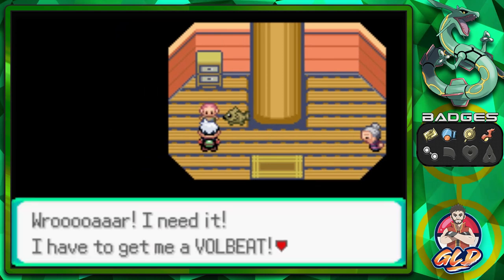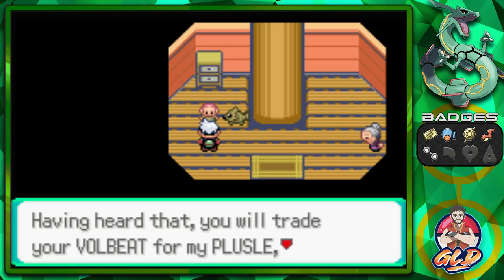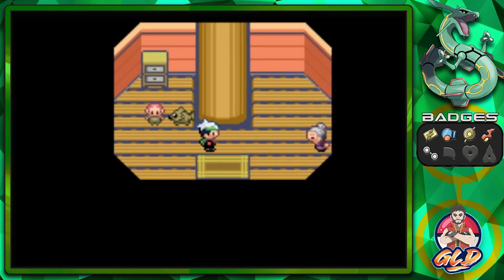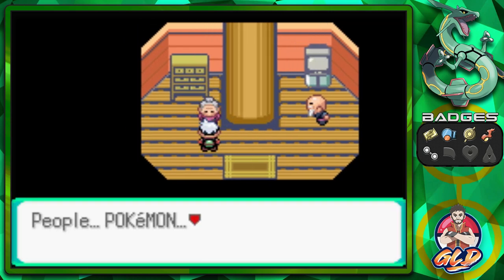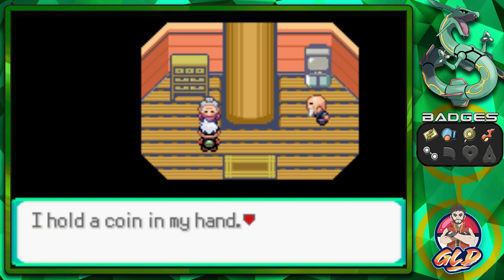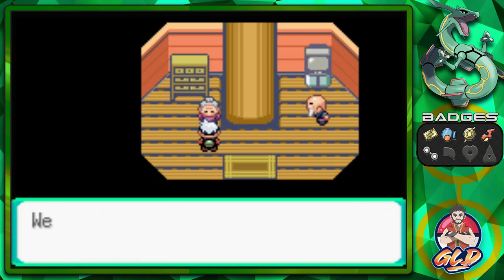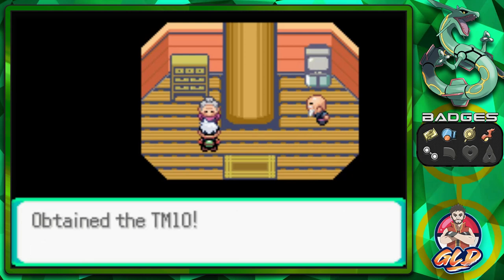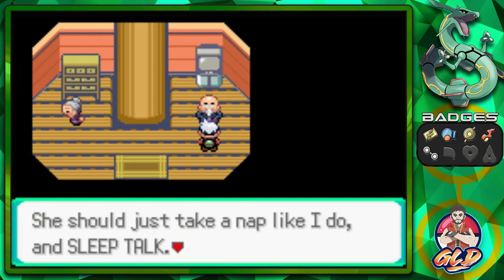There's a guy here who really wants a Volbeat - he'd do anything for it. He wants to trade his Plusle for a Volbeat. I don't know if I captured a Volbeat yet, but eventually I'm going to have to trade these Pokemon. There's not a lot to find here in Fortree except for some people that may give you items. One person teaches about hidden powers being aroused by living in natural environments, and she gives us TM10 - Hidden Power.